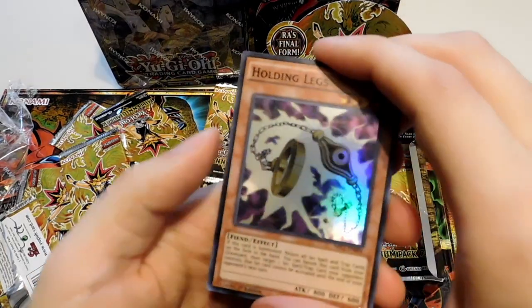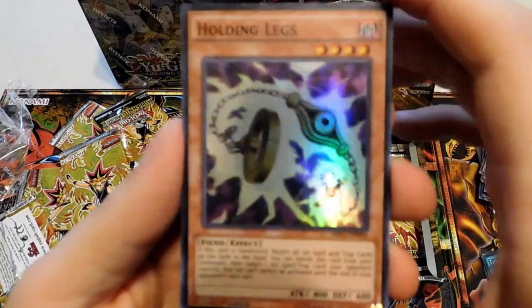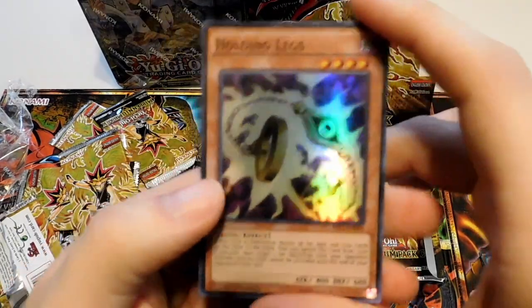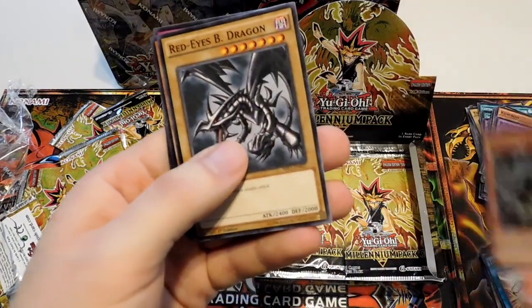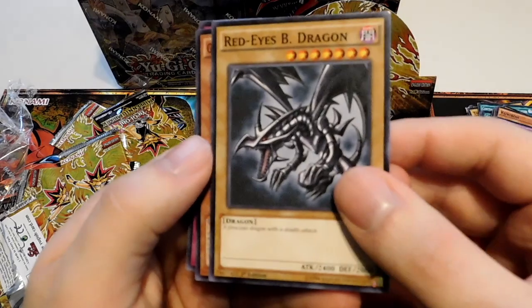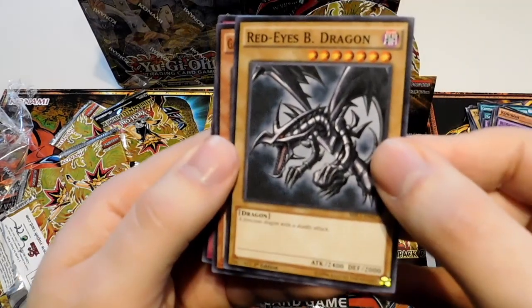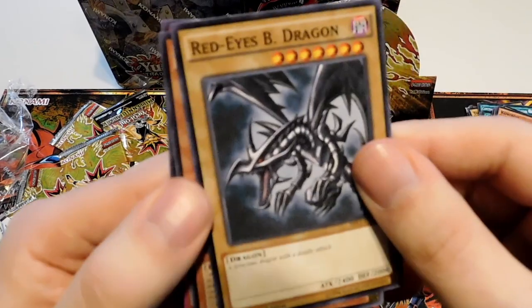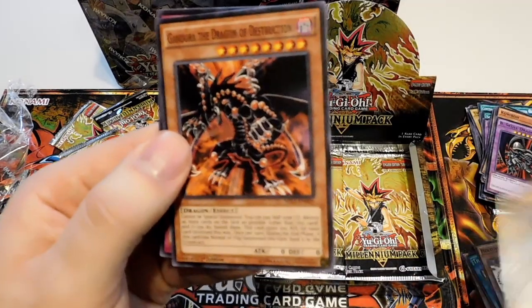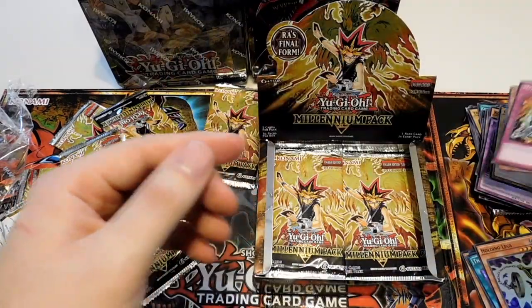Holding Legs — I think this was used probably in either the Merrick fight or the Shizu fight. It definitely looks like one of the cards they had used. A Red Eyes Black Dragon — really weird to see that common. Kind of sad that didn't get an alternate artwork because it had some pretty neat other artworks for it. Gendora and a Metal Morph again to go with our Red Eyes.